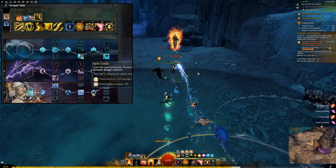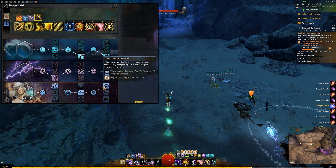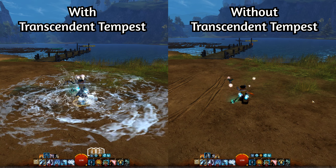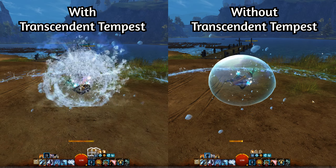Transcendent Tempest is your Grandmaster trait. This trait reduces the time you need to start channeling an overload whenever you switch attunements. The cooldown goes from about 6 seconds to 4 seconds. Although this does sound like a minor difference, it's a lot when you are actually playing this build. Also, when we finish an overload, this trait also increases our damage.